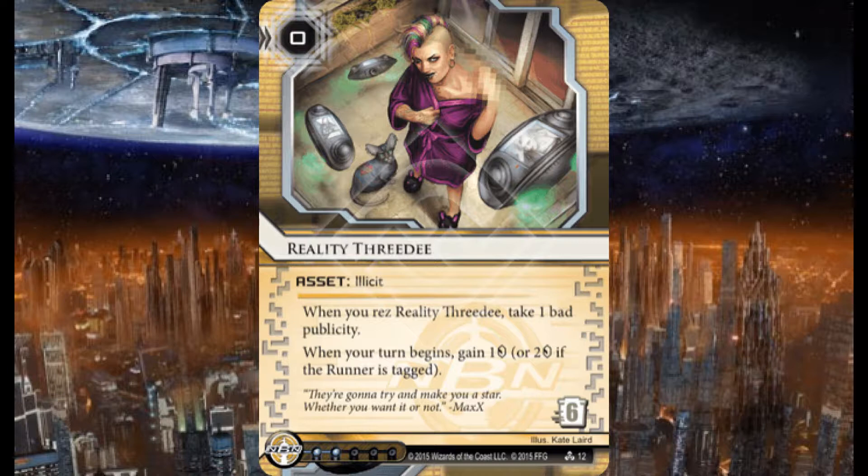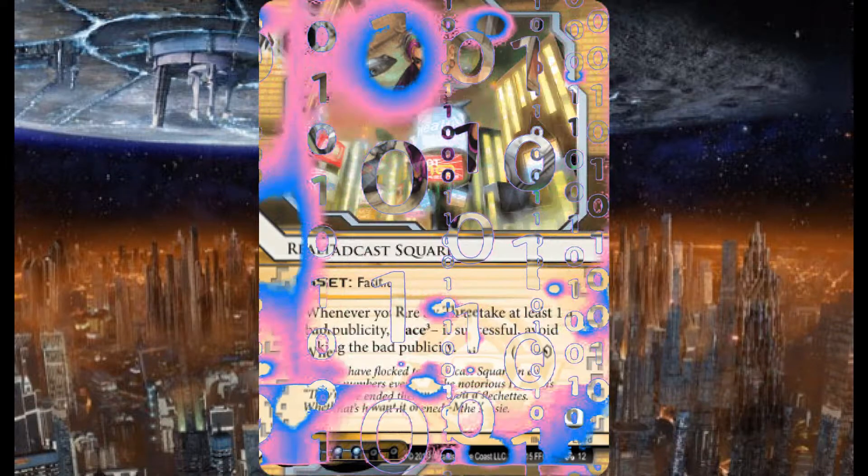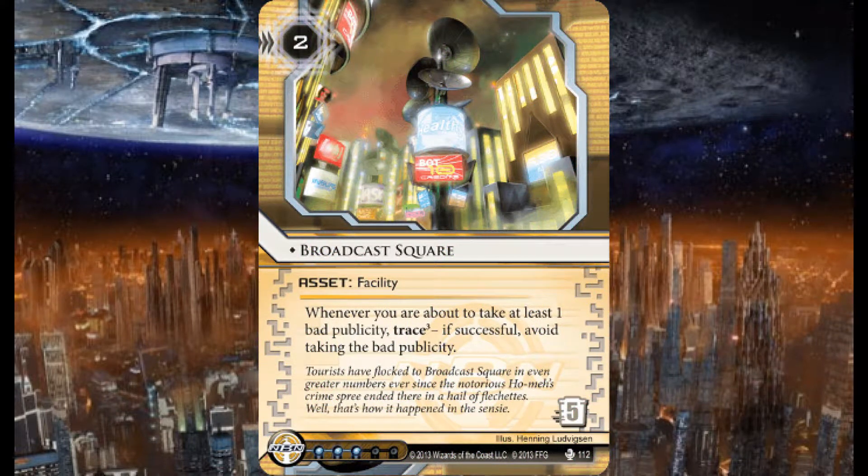Reality 3D is going to give me money every turn — possibly at least one, maybe two. As you may have noticed, all of my money cards cost at least four or higher to trash. I'm also running three copies of Broadcast Square — two credits to rez, five to trash. Whenever you're about to take at least one bad publicity, trace three — if successful, avoid taking the bad publicity. This is so I can get my Reality 3Ds out without getting bad pub.